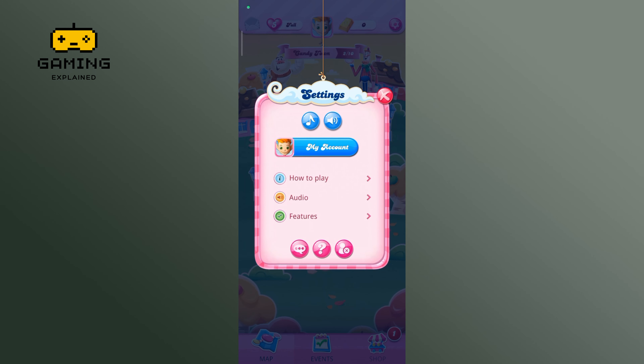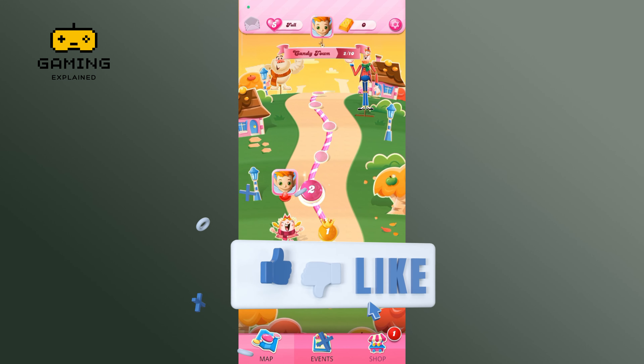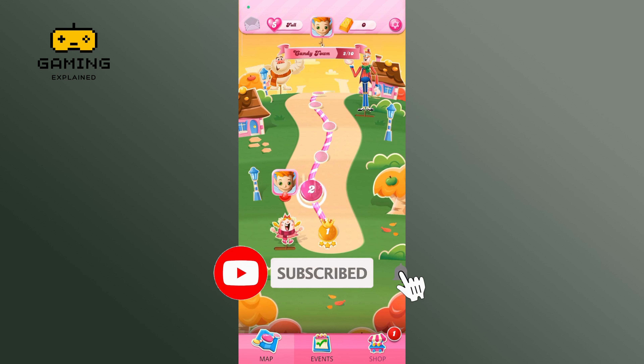And this is how you can turn on music in Candy Crush Saga. Thanks for watching Gaming Explained. If you like this video, hit the like button and drop a comment with any questions or feedback. If you are new, subscribe and click the bell icon to stay updated on future videos.